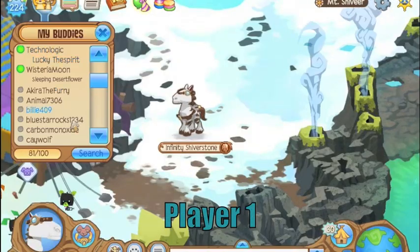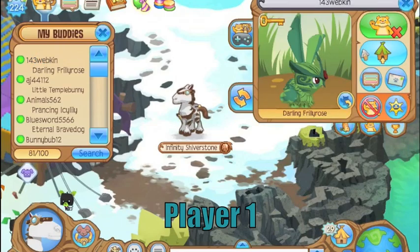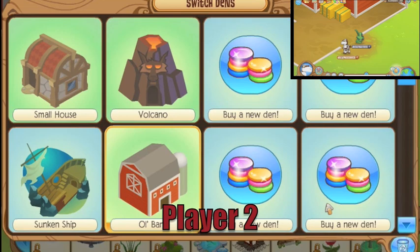To start, have the first player — who in this scene is represented by the horse — visit the second player's den, which should be turned to a land den. Next, have the second player turn his den into a water den, such as the sunken ship.